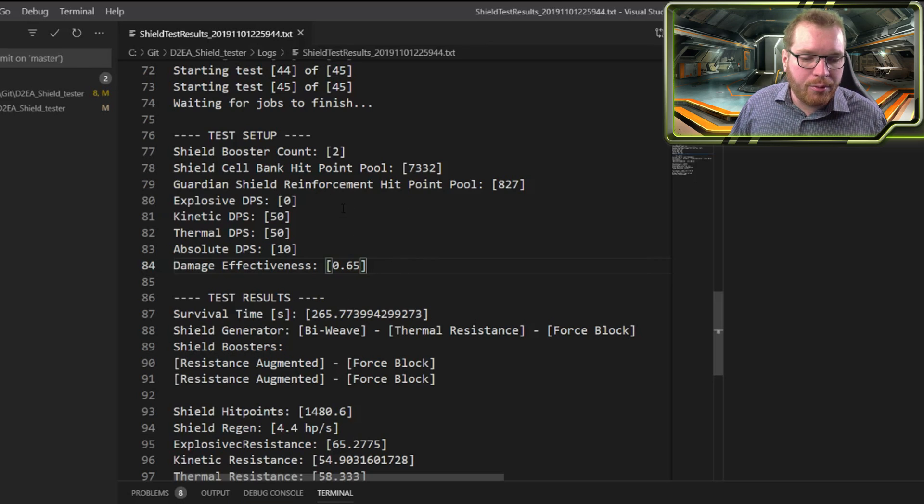The eagle-eyed viewers will have noticed that there are two new configurations: a Shield Cell Bank hitpoint pool and a Guardian Shield Enforcement hitpoint pool. Those were features you guys asked for a lot in the comments — how do Shield Cell Banks and Guardian Shield Enforcement affect the results? That's why I've added those two into the program, and they are now taken into consideration as well. We will be testing those in the results I'm going to show you, looking at how they affect the outcome of the final build.